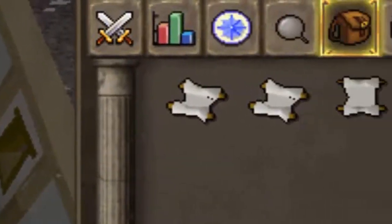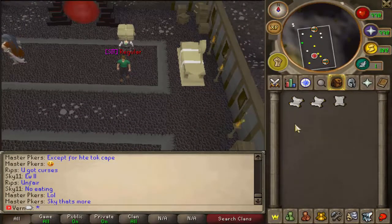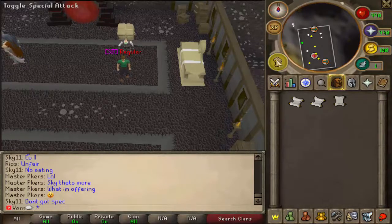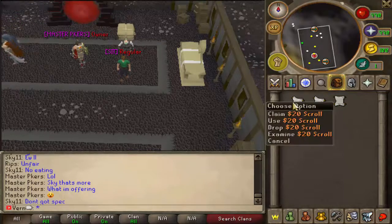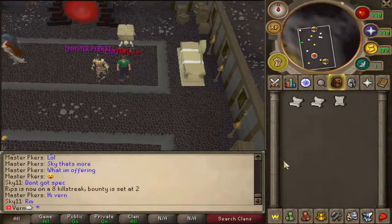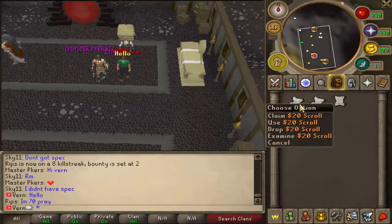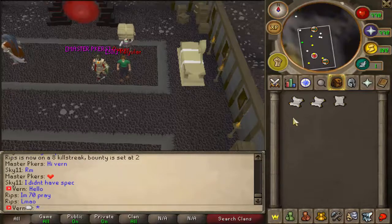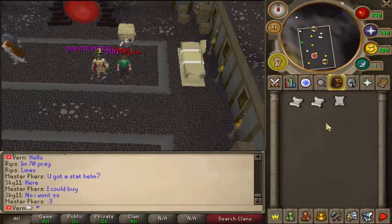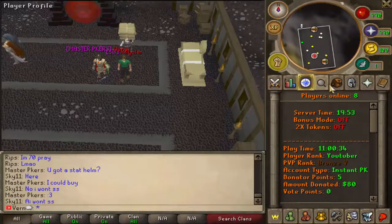For the giveaway, I have two $20 scrolls and one $10 scroll that I'm gonna give away. If you want to enter the giveaway, all you have to do is drop a like on the video, subscribe to my channel, and comment below your name. A $20 scroll will give you 20 donator points, which you can use in the Donator Point Store, and will give you Silver Member rank. A $10 scroll gives you 10 points and a Bronze Donator rank.